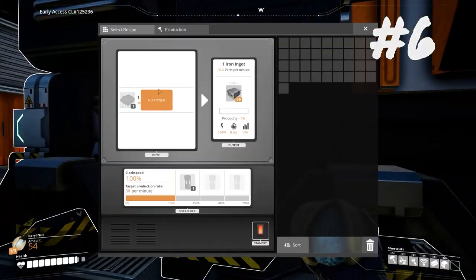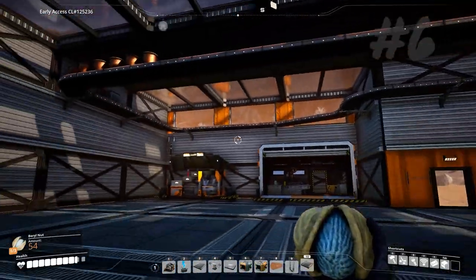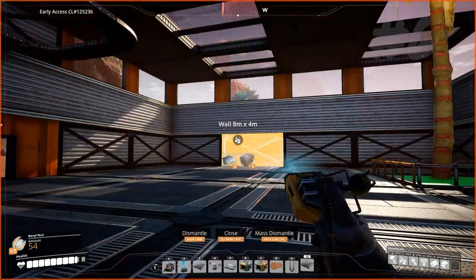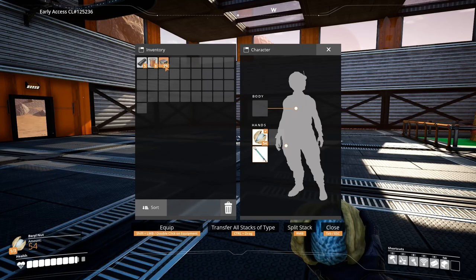So we have a smelter here and inside I have almost a hundred iron. I'm going through and reorganizing my factory and I accidentally delete it. It's okay because I don't lose any of those resources, including the ones in the output area.